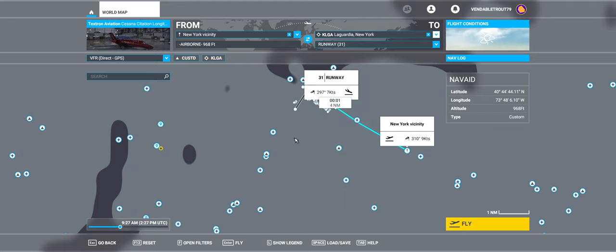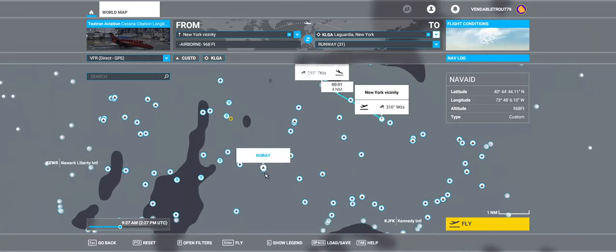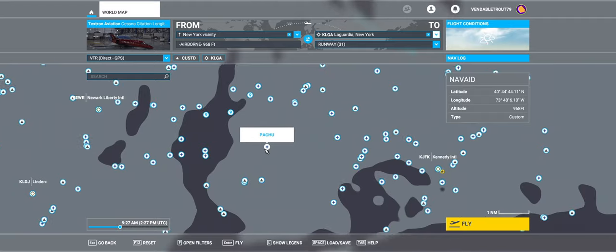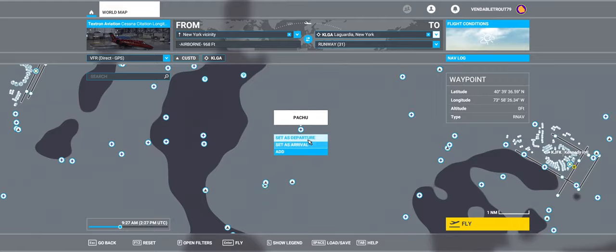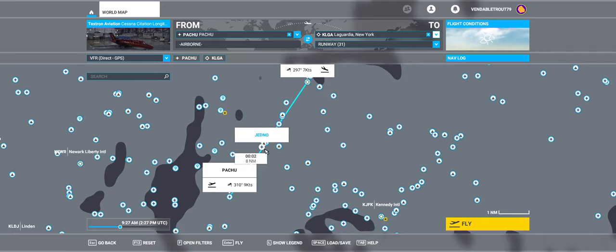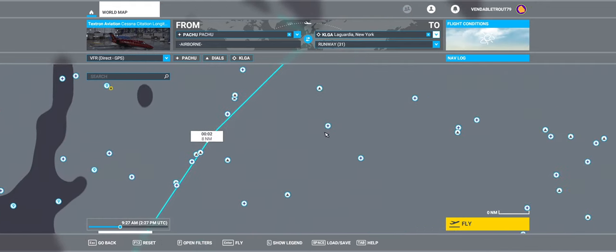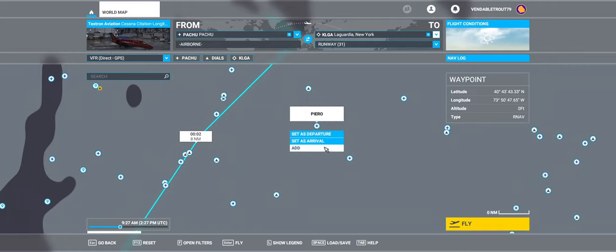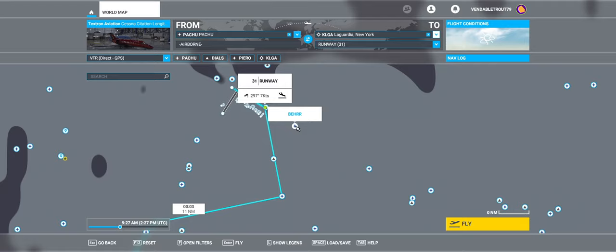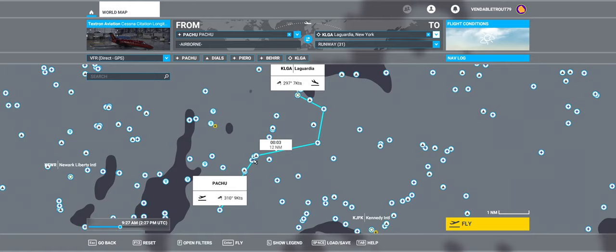Now LaGuardia is here. We want to start lined up with Runway 4 but not on the actual runway, so I'm looking for Pachu. Select Pachu as departure. The sim loads a line from Pachu to LaGuardia, but if you remember the approach chart we turn right at DOLLS, so I'm going to locate DOLLS, click on it, and click Add. We have to do a right turn so I'm going to pick Piero as the next nav point — locate Piero, click Add. Then I'm going to add BEAR to the waypoint list so we have a path lined up.